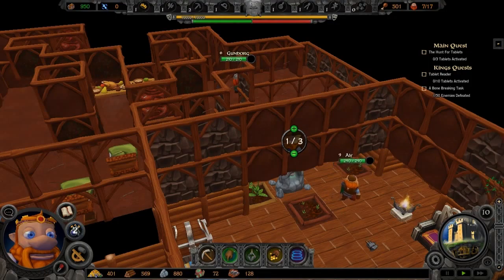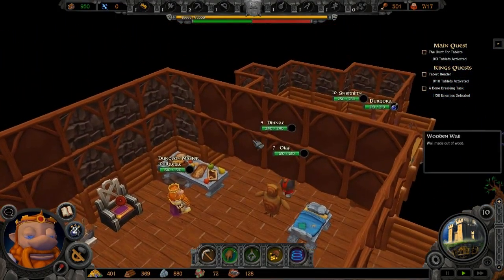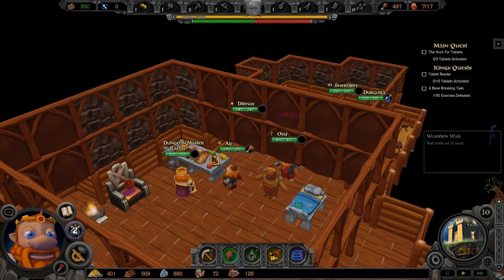Welcome back my little dwarflings, I am Raytech, your Prince of Dwarves, and we go back again in a game of dwarves. You go there my little dwarf, you train your little guts out. Let's get things into high gear.